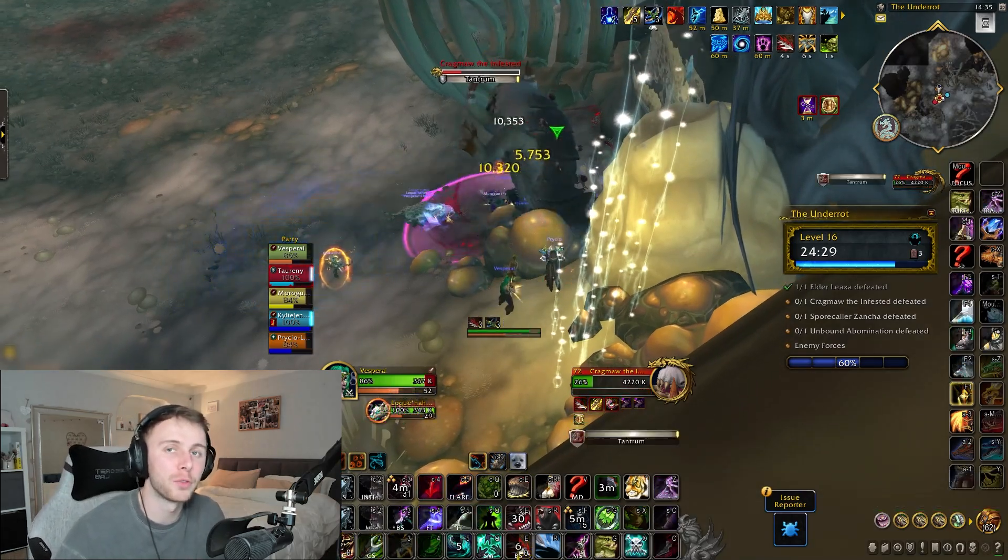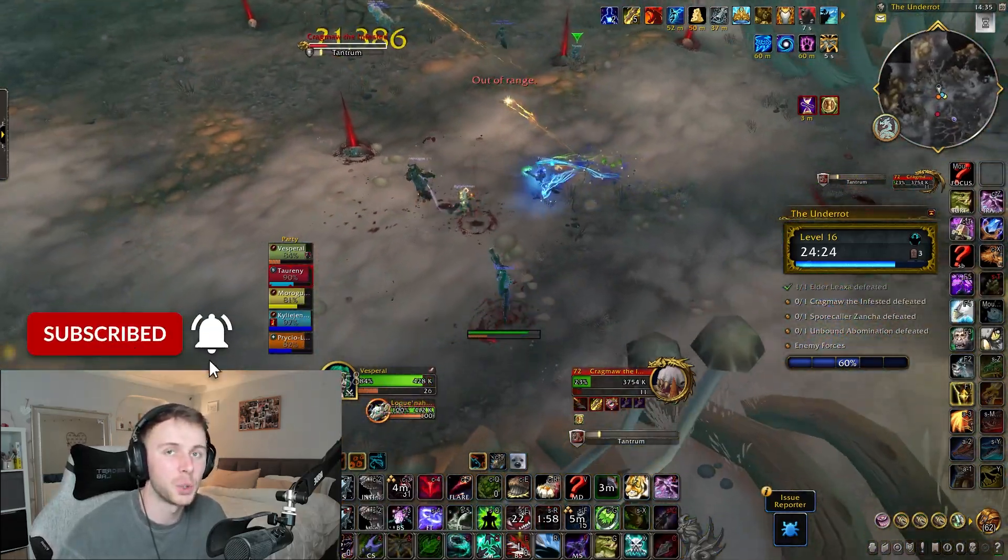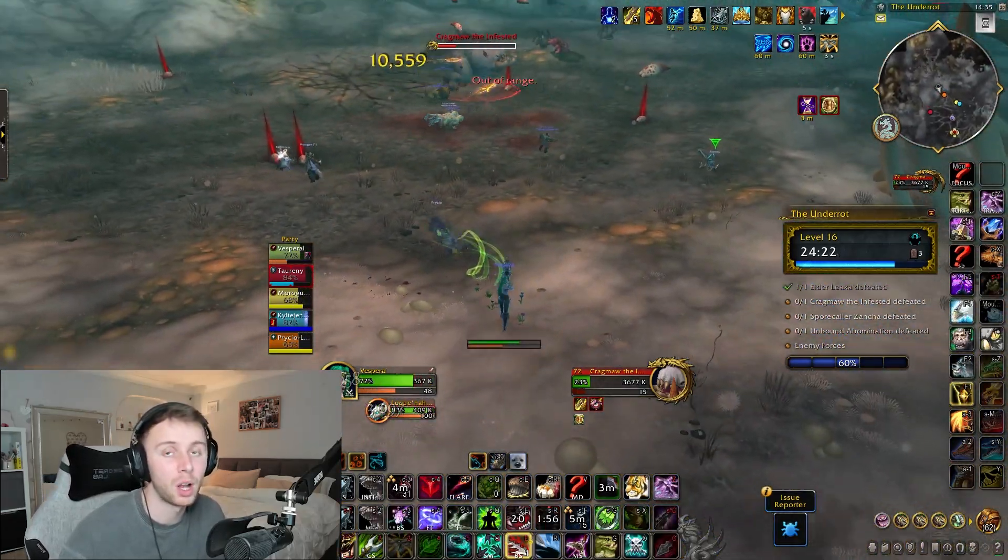If you were to bait the charge into the middle of the room, the lava would spawn absolutely everywhere, and this will make clearing them unnecessarily hard — as you'll have to be doing this anyway when the boss casts Tantrum.